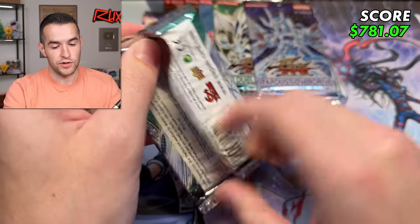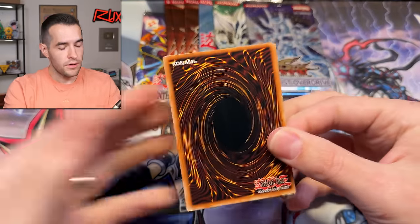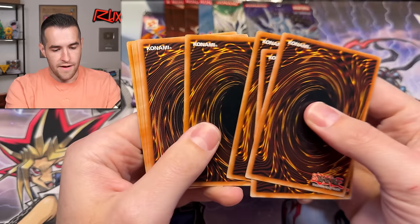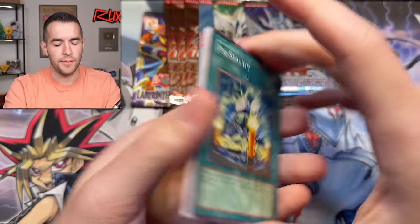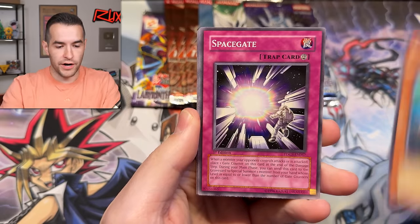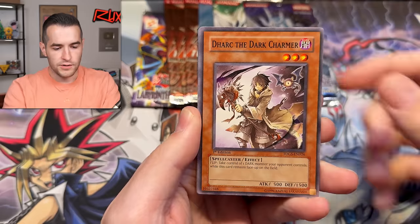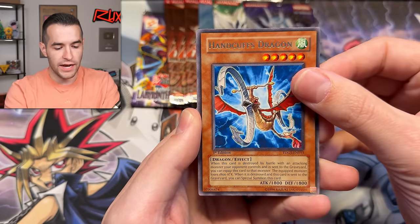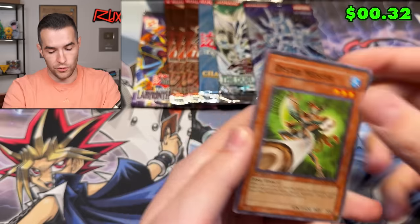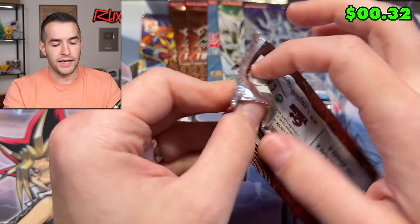First edition Duelist Genesis — not Stardust Overdrive, that's coming up next. One, two, three from the back — flippity flop floppy flip. Side Station, come on — Silent Strider, Beast of the Pharaoh, Light Wave Tuning, Dark Charmer, Gladiator Beast of Quest, Handcuffs Dragon, and an Oyster Meister. The moisture of oyster.